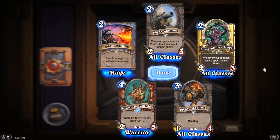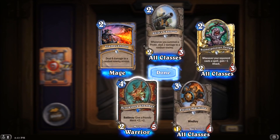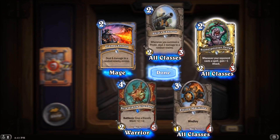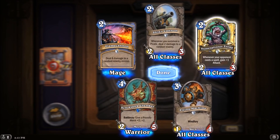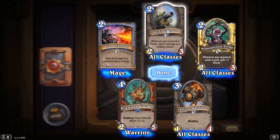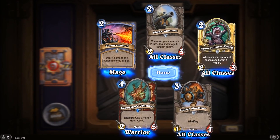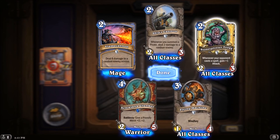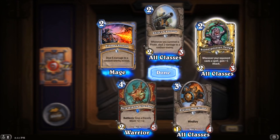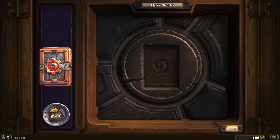Oh, you got a gold one! Here we go — those are two really good ones too. The bottom left is a pretty solid one. The top one's a pirate card too — 'whenever you summon a pirate, deal two damage.' I saw that earlier today — I don't have any pirates. The only time I got it used against me I thought it wouldn't do much, but it ended up just ruining me. He had nothing but pirates and I was just wrecked. Another one of the troggs — 'whenever your opponent casts a spell, gain one plus attack.' Nice, it's a cool gold card.